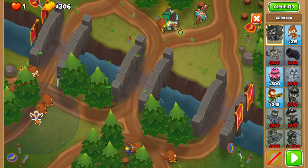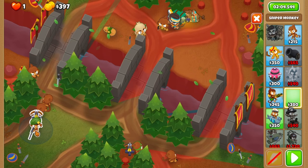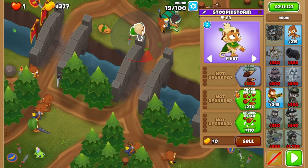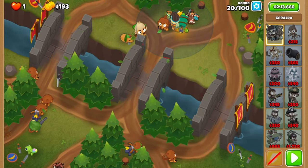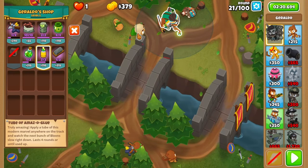Add another turret in the left lane for round 16, and then place a druid on the top side on round 18. Add a sniper on round 19 in line with the turret on Strong. You might need to switch it to First temporarily, so be prepared. Upgrade the druid to Thorn Swarm for round 20, placing another set of spikes down below for round 21. Don't forget to switch back your sniper to Strong as well. Add a jerry glue on the top for round 22.